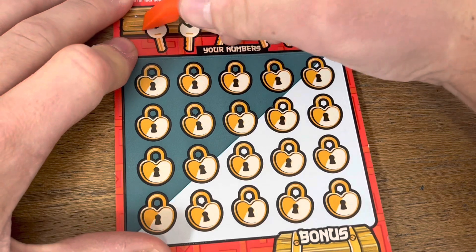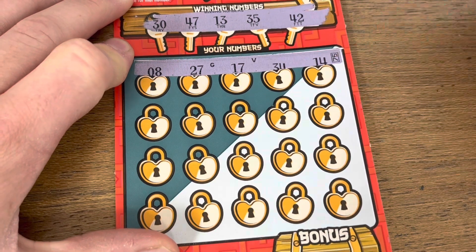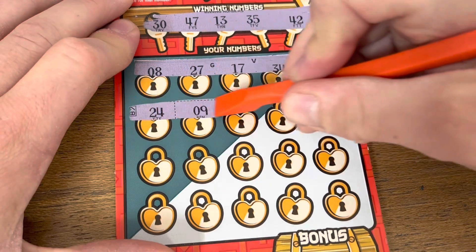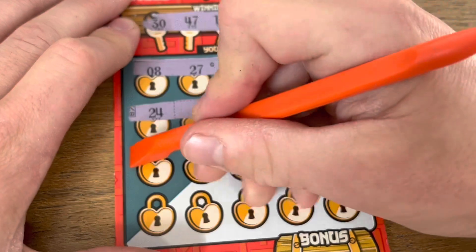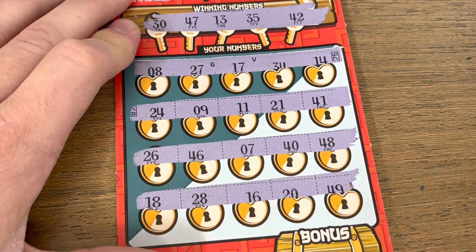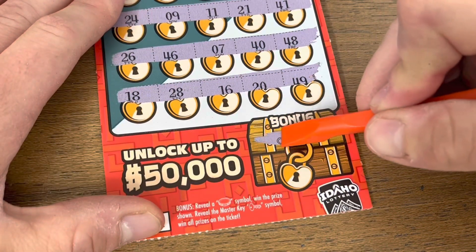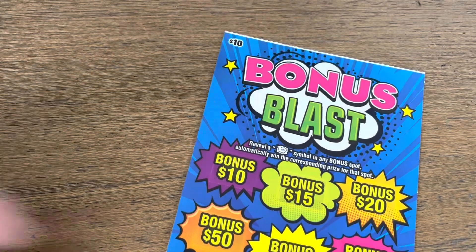Second ticket: 8, 27, 17, 34, 14 — 24, 9, 11, 21, 41 — 26, 46, 7, 40, 48, 18, 28, 16, 20, 49. Nothing up top, and nothing down below. That ticket does not like me.